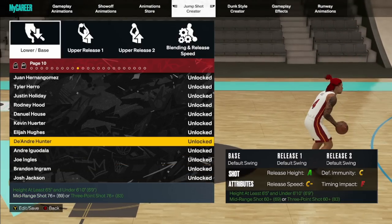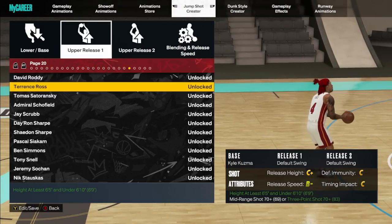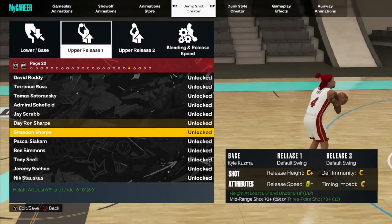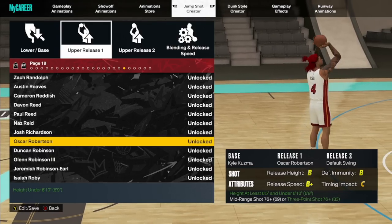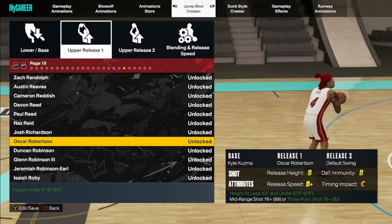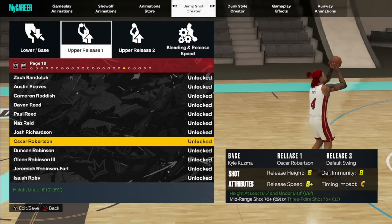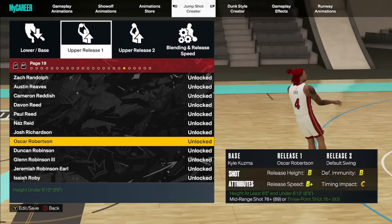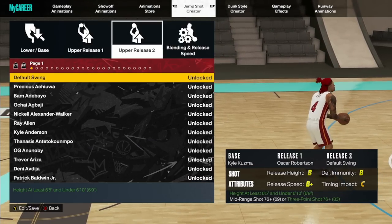Now when it comes to releases — I'm going to use Kuzma since that's what I use. For upper release one, if you're a guard or wing you're going to go with Oscar Robertson. If you're a big, you're going to put Kelly Olynyk here. Kelly Olynyk is the best and fastest release for bigs — it's kind of like the Oscar Robertson for bigs. Oscar Robertson for wings and guards gives you the best stats: release height, defense immunity, and release speed.